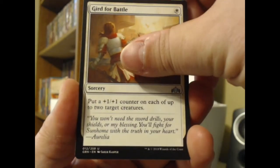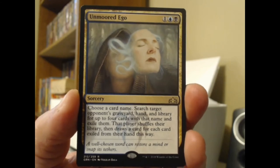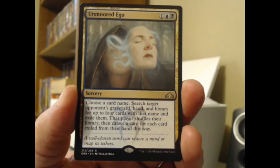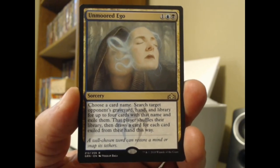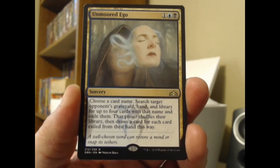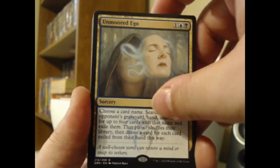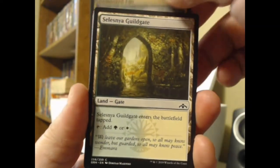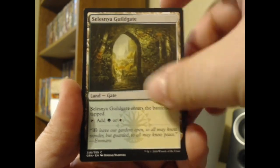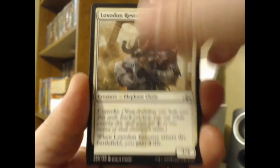Now we're going to see what our rare is. It's going to be Unmoored Ego — that is not a land. But this is a fun card. One black, one blue, and one colorless: choose a card name, search target opponent's graveyard, hand, and library for up to four cards with that name and exile them. That player shuffles their library and draws a card for each card exiled from their hand this way. Not a bad card, not a super excellent one, but it is fun — you get to name a card and just go, nope, no more of that. This is not the land we are looking for — this is a guild gate. These are trash; they're tap lands. A tap land is a tap land is a tap land. And we got the Goblin token here. So we did not score the Shockland hit today.